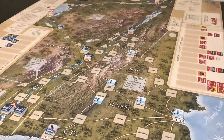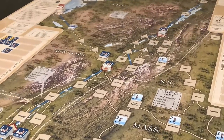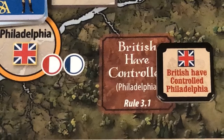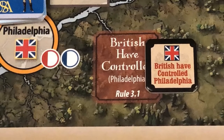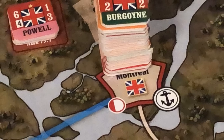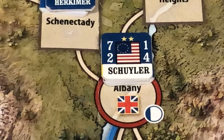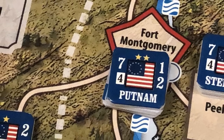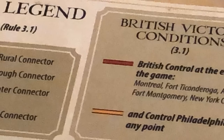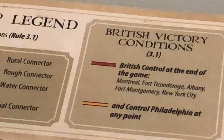The game is won by control of certain spaces. To win, the British player must have gained control of Philadelphia at any time during the game. In addition, the British player at the end of the game must control Montreal, Fort Ticonderoga, Albany, Fort Montgomery, and New York City. Should the British fail to achieve their victory conditions, the Patriots win the game.